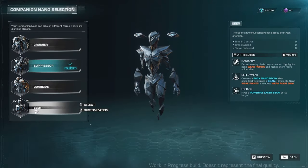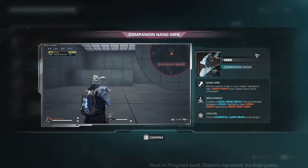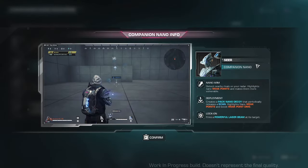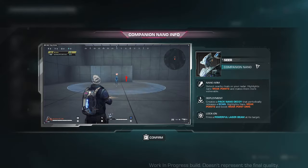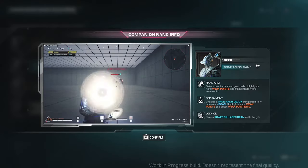Our last companion nano is Sear. Nano arm: detect nearby rivals on your radar, highlights nano weak points and makes them more vulnerable. Deployment creates a packed nano decoy that periodically releases a scan, highlights nano weak points and boosts weak point damage. In its lock-on, it fires a powerful laser beam at its target.